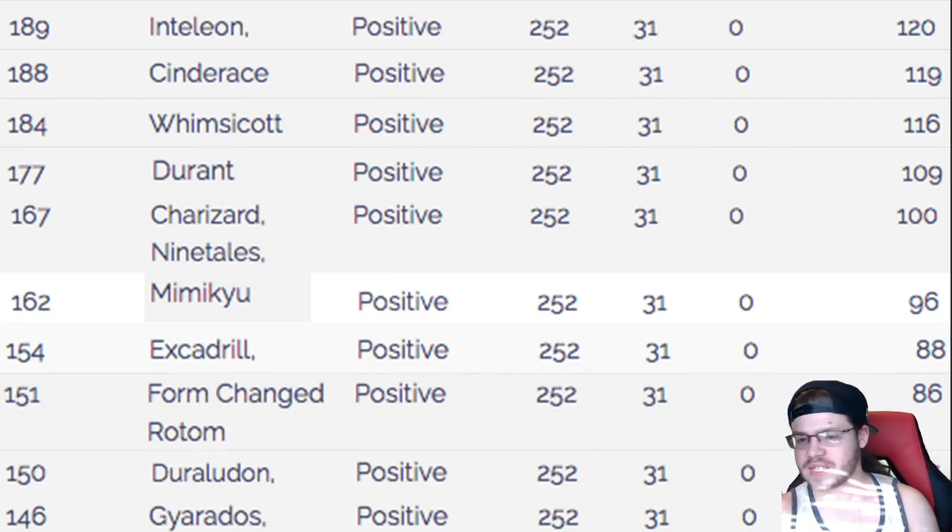For speed tiers, we have 167 for both Charizard and Ninetales — same speed tier. We outspeed things like Mimikyu, Excadrill, Form Change Rotom, Duraludon, and Gyarados, all not Scarfed. Excadrill threatens us a lot with Rock Slide and super effective damage from High Horsepower, Drill Run, or Earthquake. Duraludon — I haven't seen Scarf on it since the first few weeks of Sword and Shield, so outspeeding it is good.